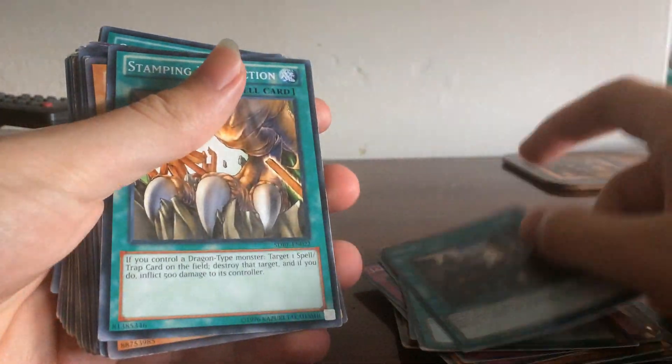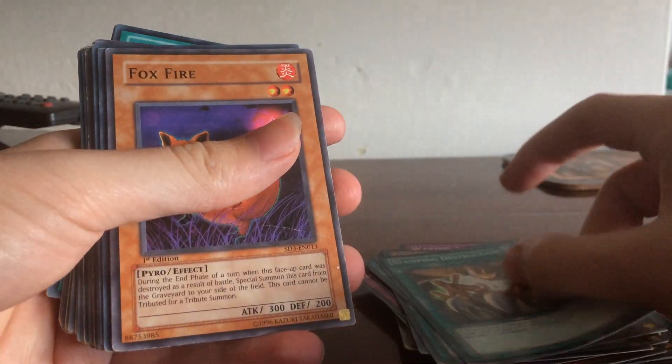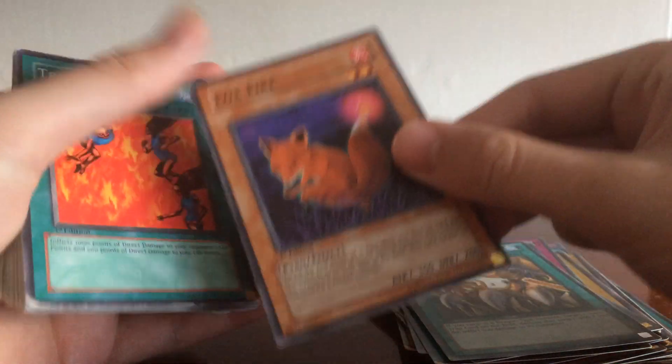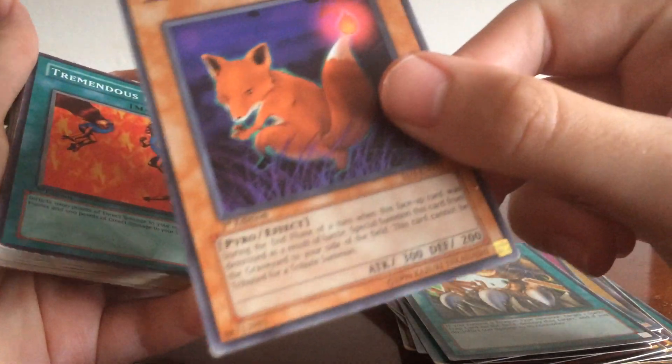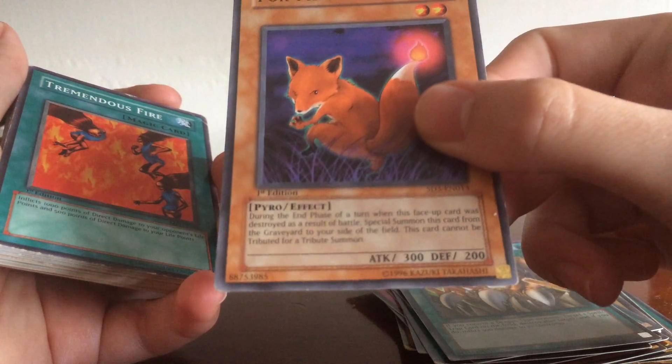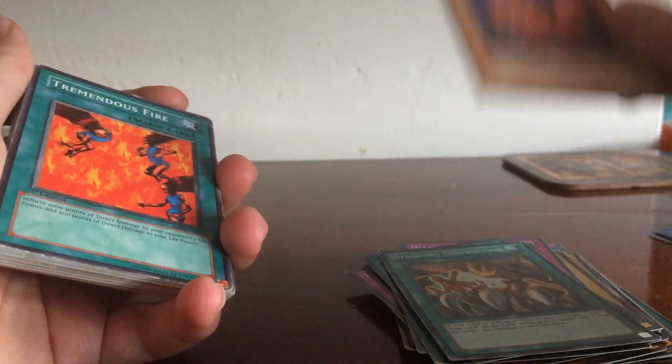Quiet Life, Stamping Destruction, and Firefox. My friends hate me when I use Firefox. It's not a Gemini, but basically when it gets destroyed by battle and if I don't use any cards at all, it just comes back — and my friends hate it.